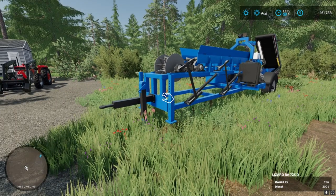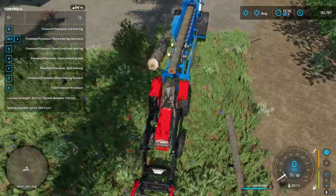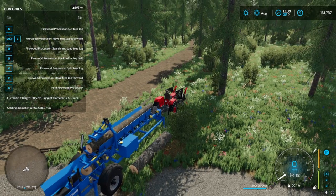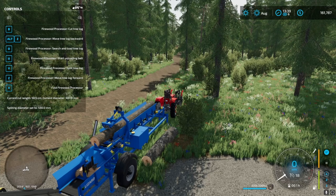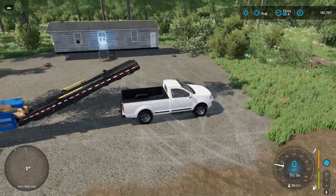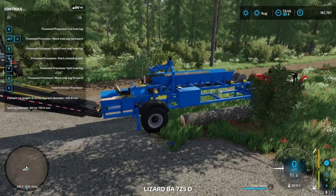I'm gonna hook up this tractor, I'm gonna try to figure this out, and then we're gonna start cutting wood. Then it's Z all the way until it doesn't go. Is that too far? Maybe we wanna do right there? And then what do we do — we start the unloading belt. Oh, we can just get on this machine itself.